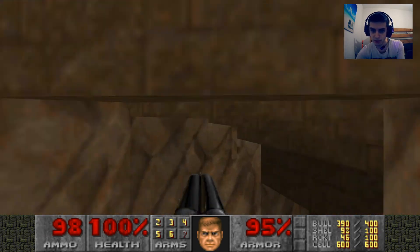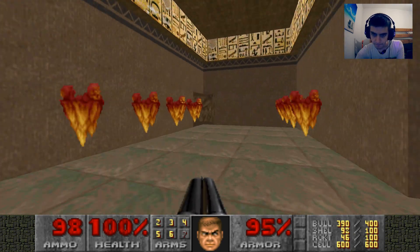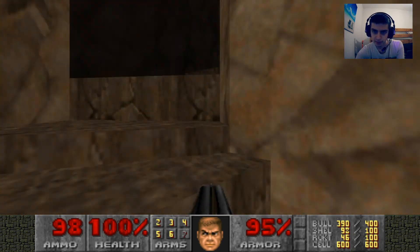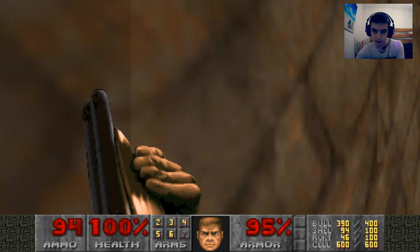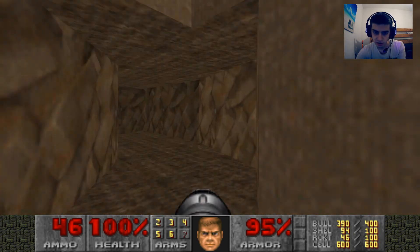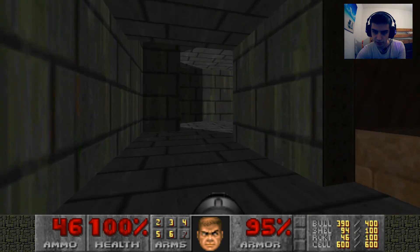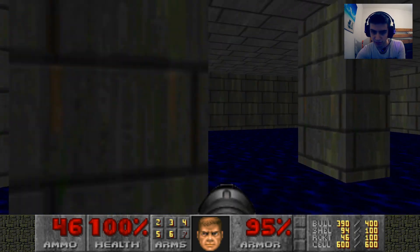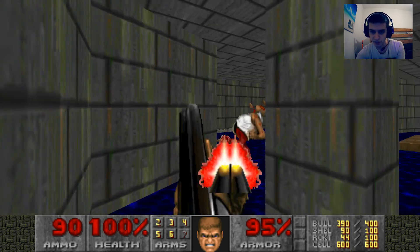Kill them imps. Round down here. You'll hear spectres teleport. Kill those two. Now we're in quite a dangerous area. Just get the plasma gunner, it shouldn't be too difficult. Take your time as well. We're gonna have to play it slower, unfortunately. Kill these two side chains of the revenants.